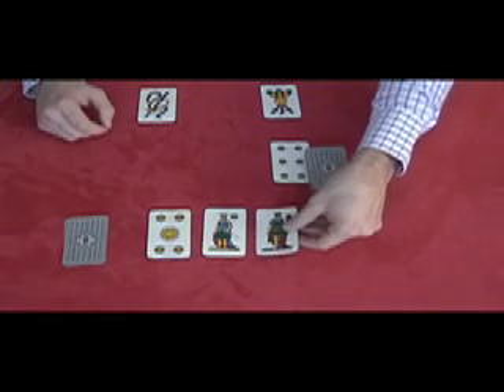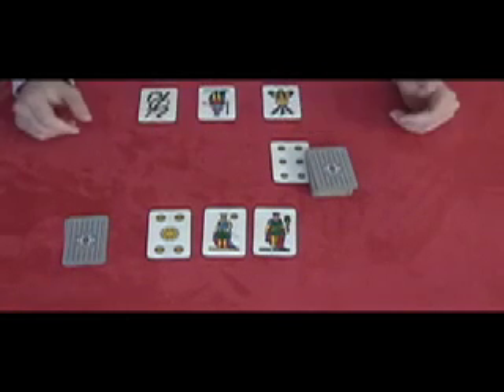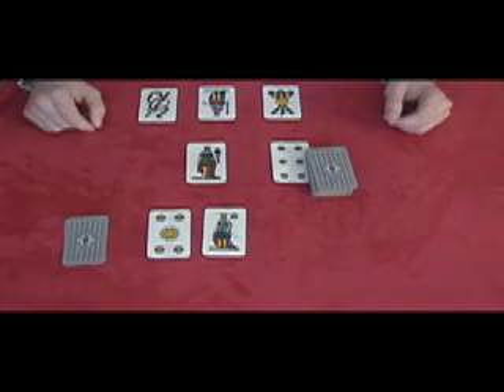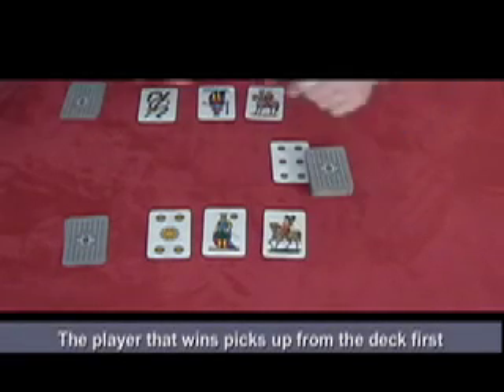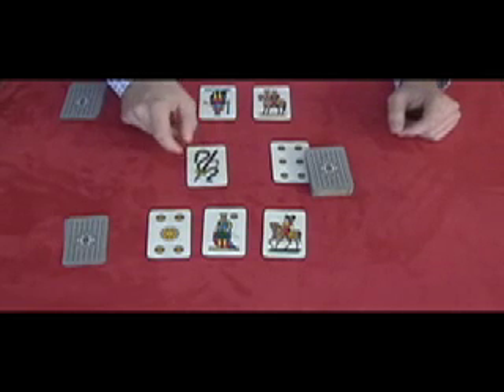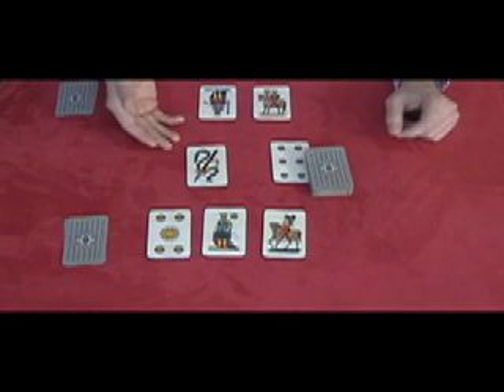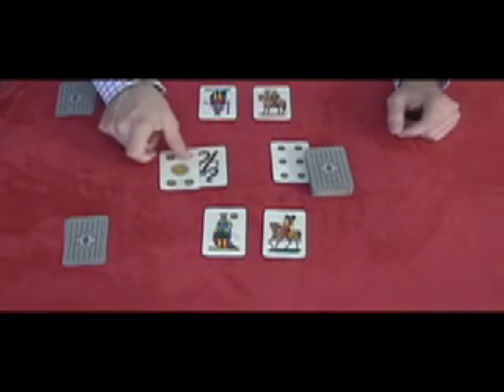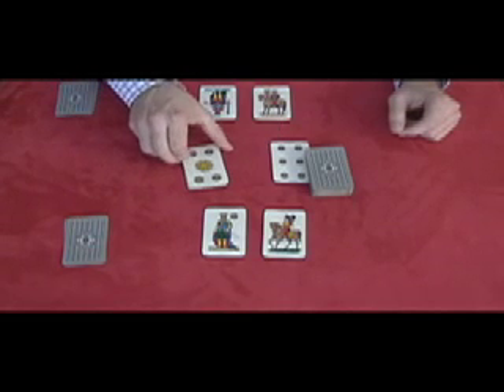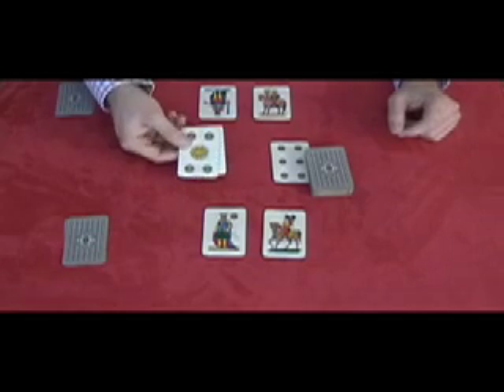He picks up another card. Now the same situation — he's got two briscolas. He throws bastoni, which is worth four points. The three of bastoni goes on top of it because it's worth ten points, so I pick it up — that would be fourteen points for me. I pick up a briscola. Now, one thing I want to show you: let's say I throw the ace — it's eleven points. Normally this card would win over everything, but that's not the case, because even a small five — a lisho — just because it's suited as a briscola can pick it up. So you just made eleven points using a small briscola, but you used one of your briscolas.